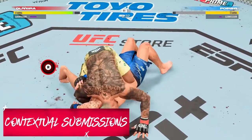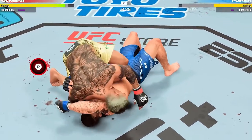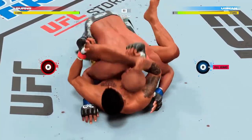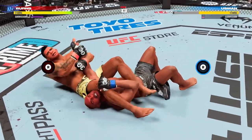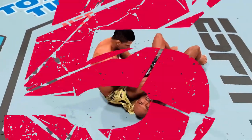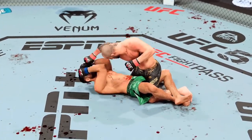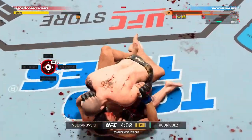Contextual submissions have also been expanded in UFC 5. If you're in side control and try to escape to half guard by framing and bridging up, your opponent could counter with an arm triangle. If you're entangled in a rubber guard and try to recover full guard, you could find yourself fighting off an armbar. UFC 5 introduces a multitude of contextual submissions that, once mastered, imbue the ground game with a heightened sense of authenticity. The ground and pound system has also been revamped with all-new animations — straight punches, hooks, and high-impact elbows to the head and body — accurately capturing the visceral reality of ground and pound.